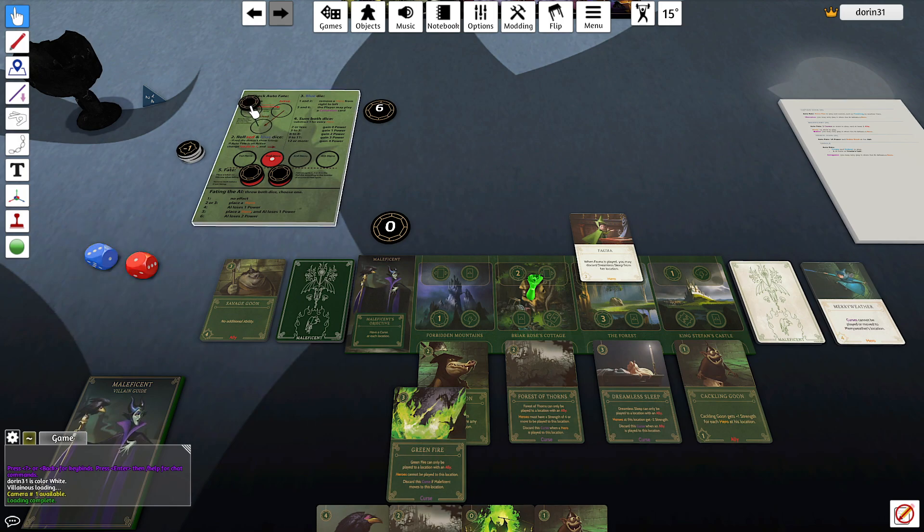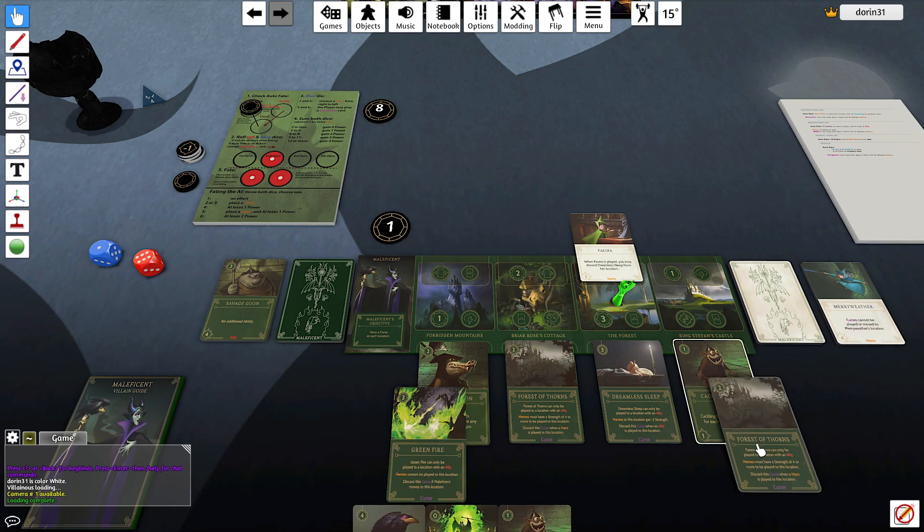No auto-fate — not twice in a row. Seven — they gain two. On a six they don't fate. And I can come here, gain three, pay two for the Forest of Thorns. And that's it — that's the game!